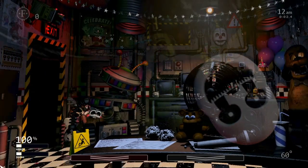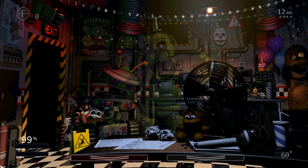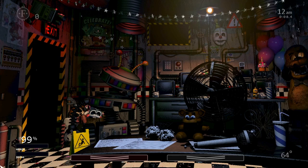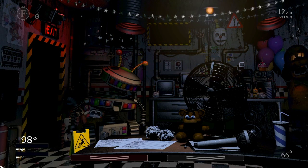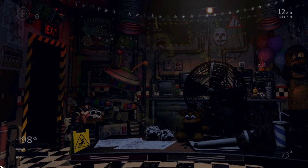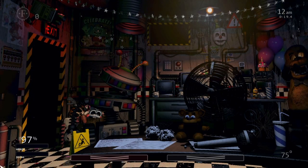So we're just going to hold our cursor in the bottom left. You can turn the fan off. You can shine your flashlight on Phantom Freddy if you want to — you don't have to. If Phantom BB jump scares you, it's okay — it's not going to kill you or anything.